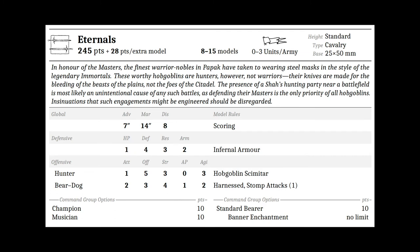Eternals — standard cavalry on 25 by 50 millimeter bases, starting at 245 points for an 8-man unit up to 15-man strong, for 28 points per extra model, with a 3 unit limit per army. Stats: Advance 7, March 14, Discipline 8, Scoring, HP 1, Defense 4, Resilience 3, Arm 2, infernal armor. The rider has Attacks 1, Offense 5, Strength 3, AP 0, Agility 3, with Hobgoblin Scimitar. The mount has 2 Attacks, Offense 3, Strength 4, AP 1, Agility 2, with Stomp Attacks 1. Command options are 10 points each with unlimited banner enchantments.